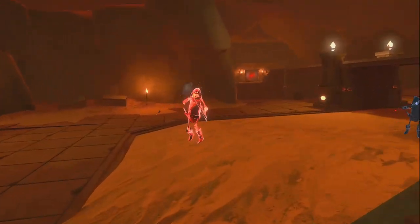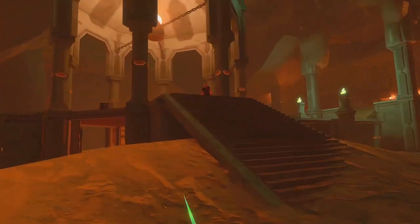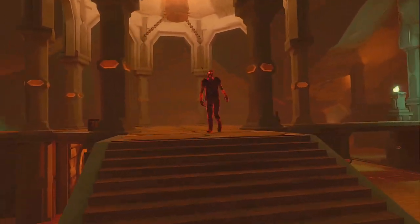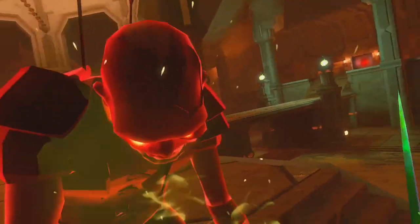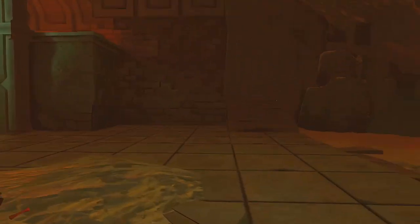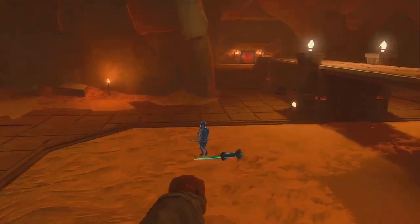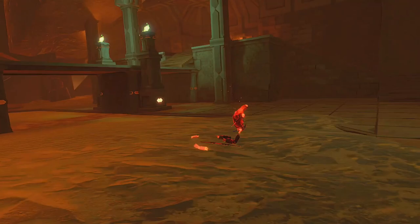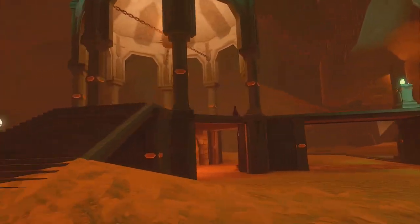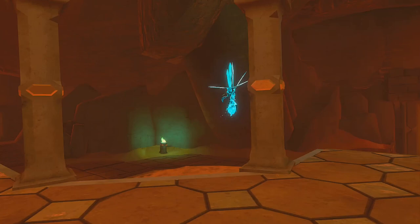I'm trying to hit the zombie up here, but the auto aim in different levels is really janky, especially on stairs. I just ended up meleeing him because it was difficult to do otherwise. I do wish there was no auto aim — that would be pretty awesome. Auto aim adds a little bit of easiness that isn't super necessary.